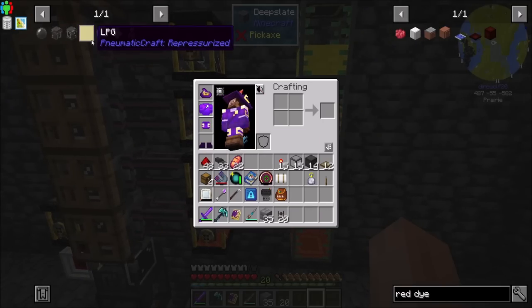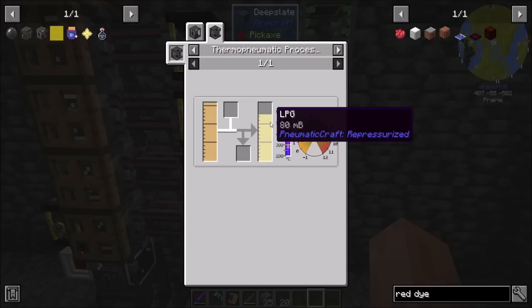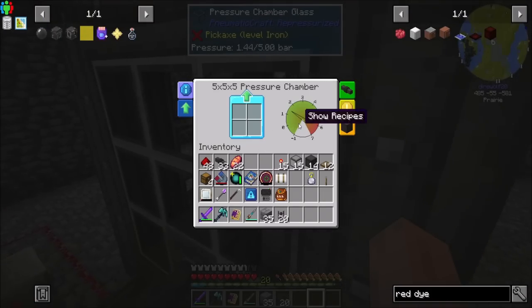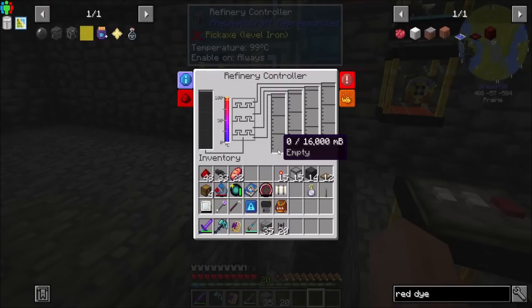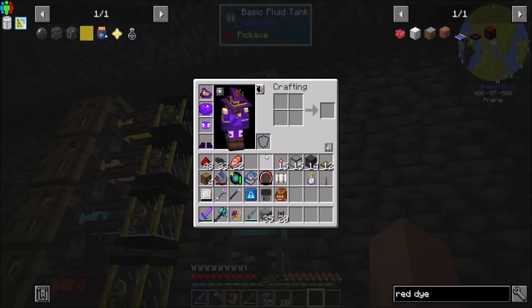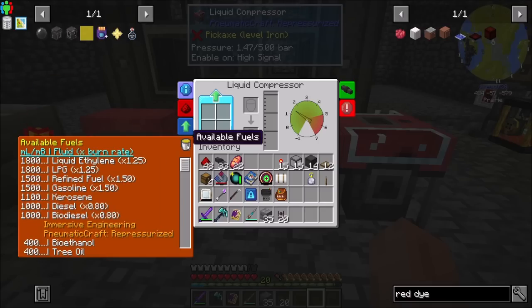I started looking at converting my kerosene and gasoline into LPG, and what I've determined is it's going to be a little bit tricky for my current setup, because we need two bars of pressure and 300 degrees Celsius to make that happen. Currently, I am struggling with the single air compressor that I have to keep the pressure up. So it's barely keeping our temperature where we need it to be. As a result, I think it's better to take the gasoline and kerosene that I have and directly use it for fuel.